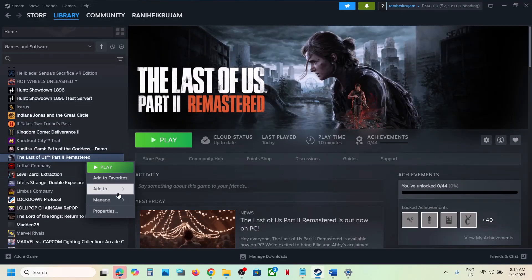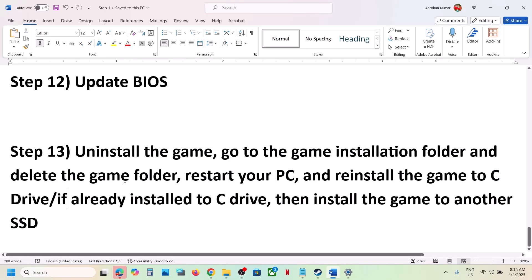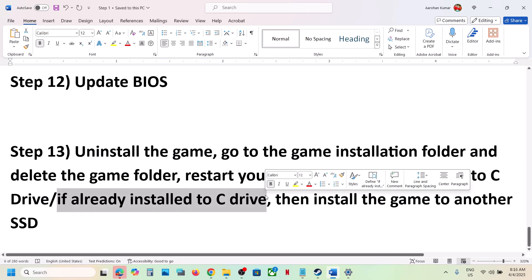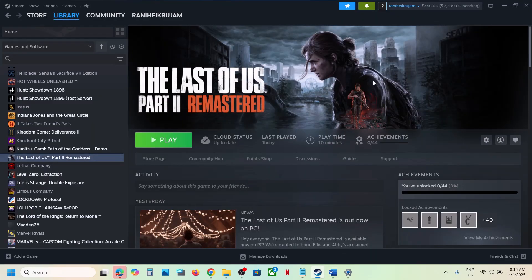To uninstall, right-click the game, select Manage, then Uninstall. After uninstalling, go to the game installation folder and delete the game folder. Try installing the game to the C drive if it was previously on an external drive like D or E. If the game is already on the C drive, try installing it to another SSD. One of the steps shown in this video should help you run the game successfully on your Windows computer.